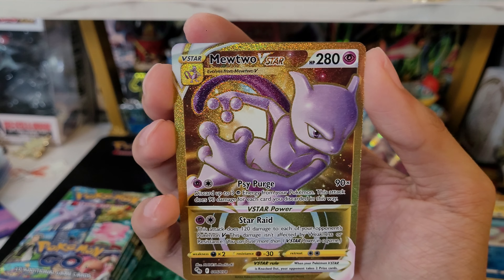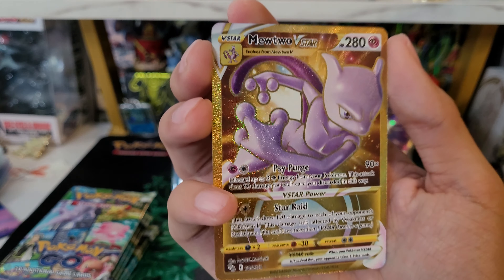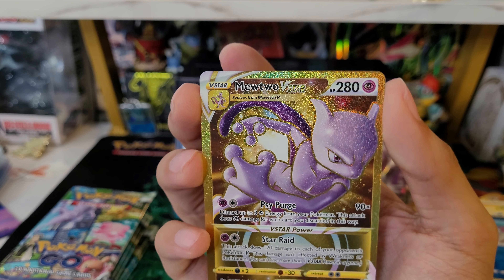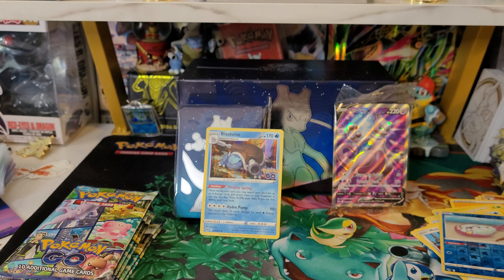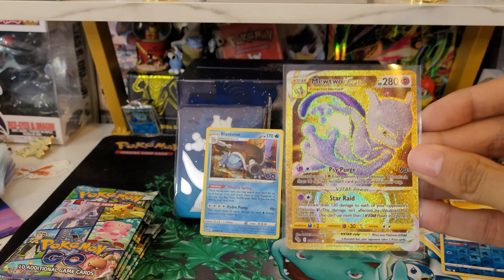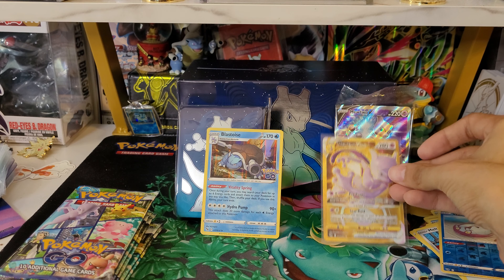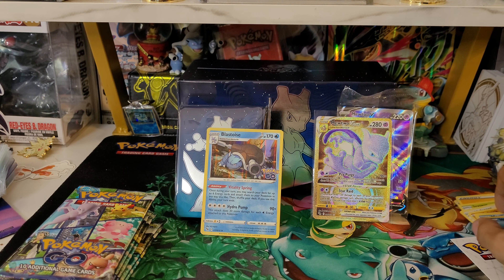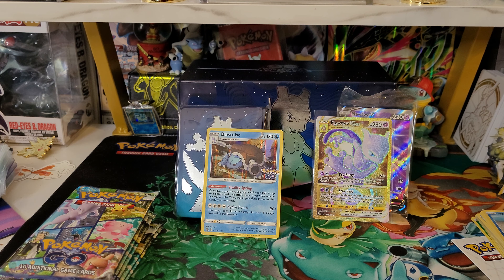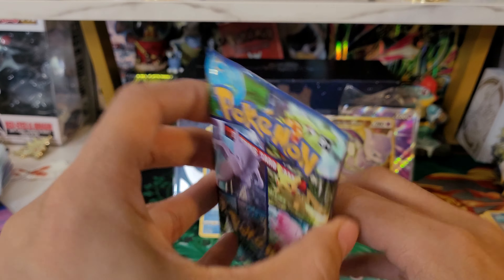Wow, that is a really cool card — and nice to get it from a Mewtwo Elite Trainer Box with the Mewtwo promo in it. Wow, this is a very Mewtwo opening! I will take that really cool V-Star. I was not expecting this — I was kind of hoping for at least maybe one radiant card, but did not expect a gold card. Still have yet to pull the Mewtwo alternate art, but this is a start. And that's only the second pack — pretty good start!